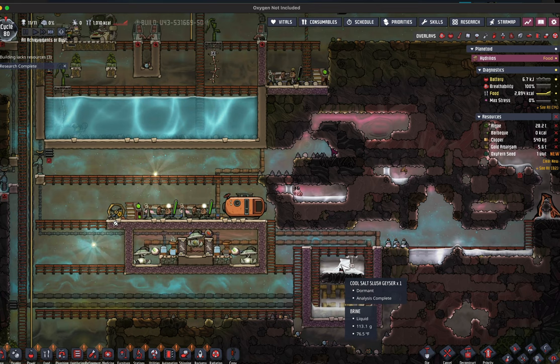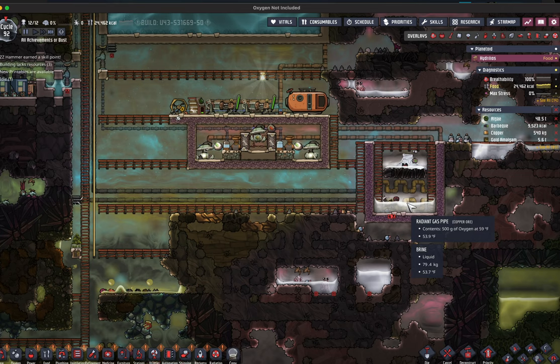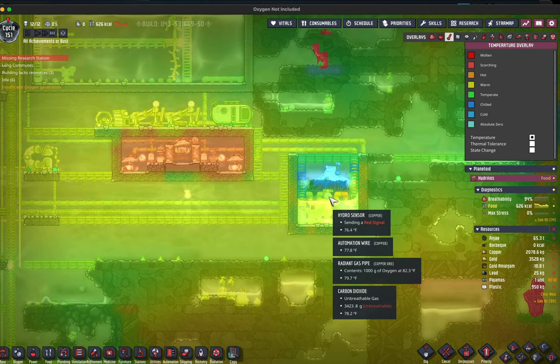It turned out that I had unearthed my cool salt slush geyser fairly late within its active cycle. You can see the big difference between the upper versus lower set of radiant pipe and what that is doing to the surrounding area. I knew that I could just be patient and wait for the active cycle to come back in 70 cycles later. The oxygen was still getting cooled down enough that I could ride that out until the geyser's next active phase.